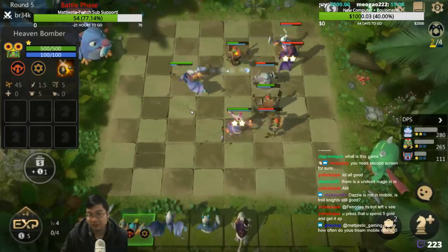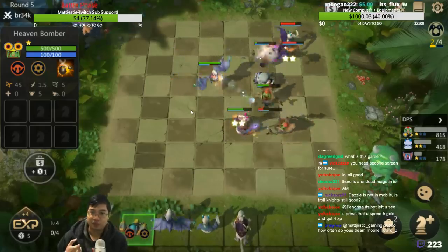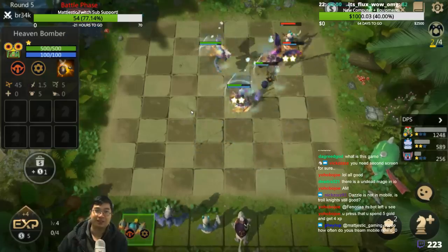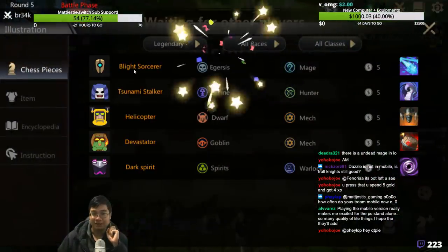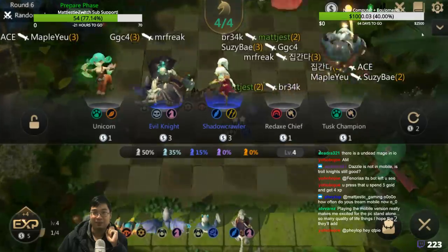For those that play Dota Auto Chess: Dazzle is not added, the Gods are not added, Wyvern not added, and Finn not added. There are only five legendaries in the game right now. Lich, Tide Hunter, Gyro, Techies, and Enigma.